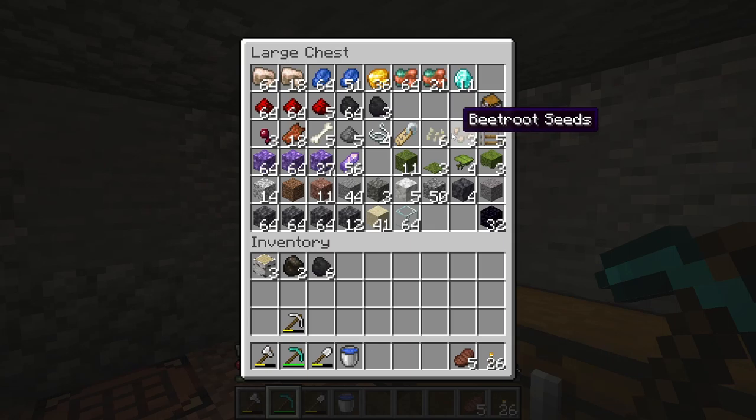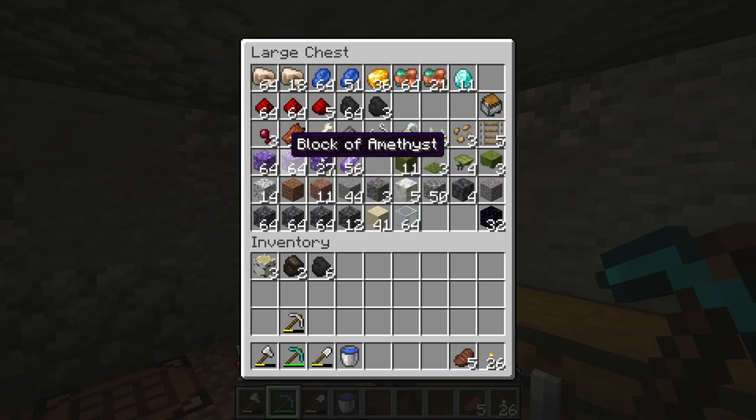We'll add the pumpkin and beetroot to our farming area down the hill that we started last time. I also found the tiniest lush cave, so I grabbed a little bit of moss so we can make some more of that. And I also found a geode — I'm planning on using some of these amethysts in the build today. So that's a really good thing that we found that. I'm really, really happy with everything I managed to grab from that mining trip.